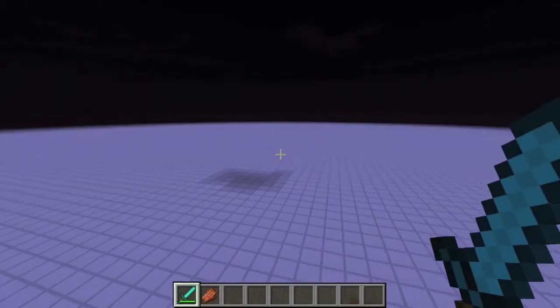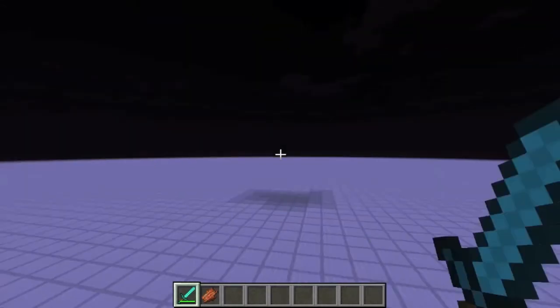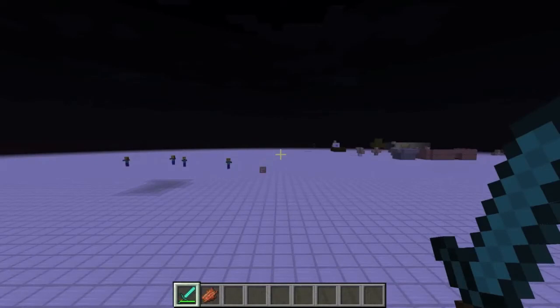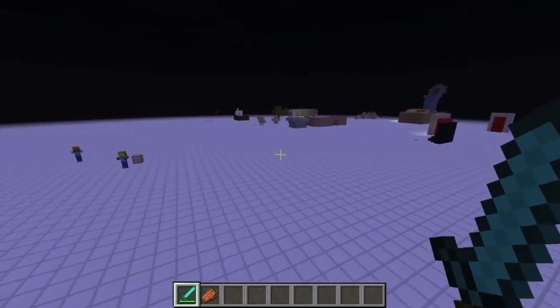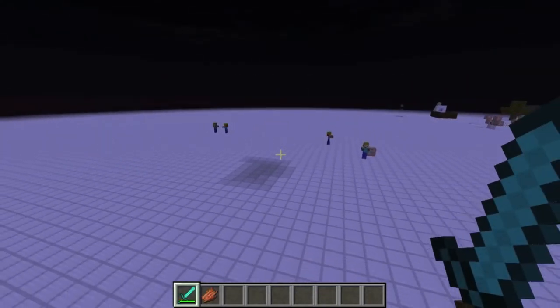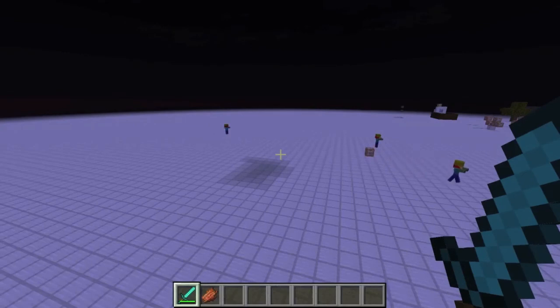You can also add custom drops using NBT tags — I haven't done a video on that yet but I might. For example, I could have it always drop my head, which is actually quite cool. Anyway guys, I hope you enjoyed this video. This is my first command block invention in a while — sorry about that, I've been busy. I've got some more redstone and command block ideas set up, so I will make videos on those. Don't forget to check out my 50 subscribers special, and I'll see you in the next video!